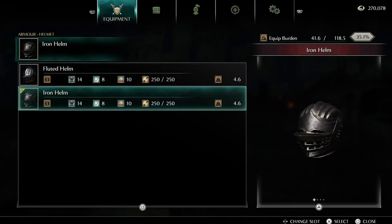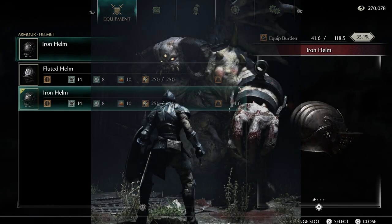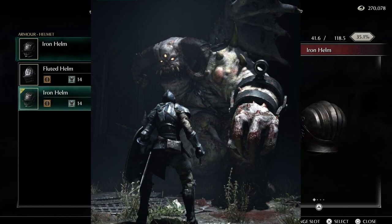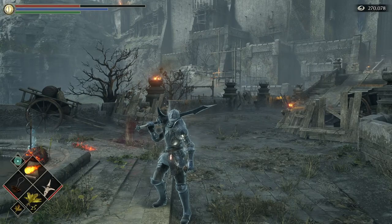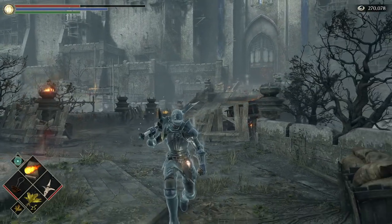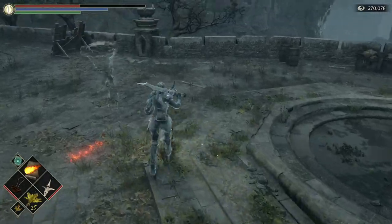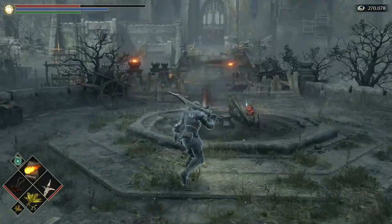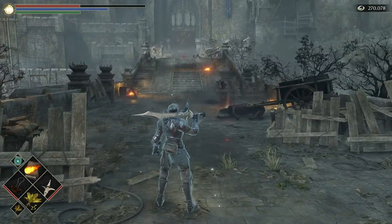The iron helm can only be obtained after killing the Vanguard boss in the tutorial. Because I'm a noob at the game I died to this boss, and I'm effectively now unable to obtain this item on this playthrough. But fear not, because there is a way and I'm going to show you the steps you need to take in order to get this item on your current playthrough.